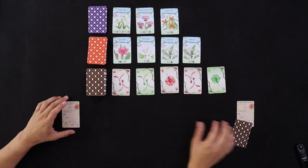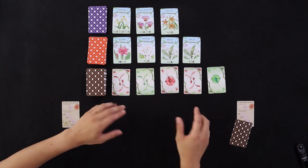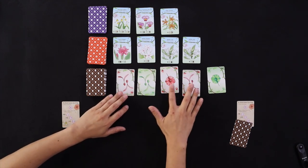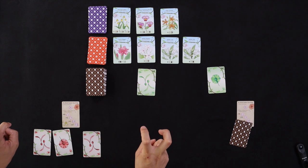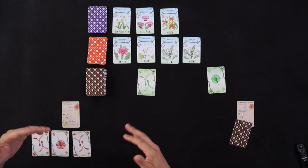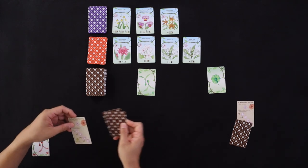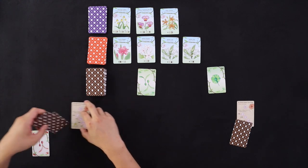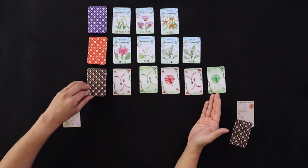On your turn, you're going to do one of two things. The first thing you could do is take seeds. When you take seeds, you take either all the same number — these are twos here — or all the same color. Either way, you put them into your tableau, or what we call the garden. The most you can ever have in your garden is seven. You can overdraft — draw eight or nine — but the excess cards you'll flip upside down and put underneath your scoring card, and these count as negative points at the end of the game. So you don't want to overdraft when you can help it. After you take your seeds, the seed display will be refilled, and then it'll be the next player's turn.